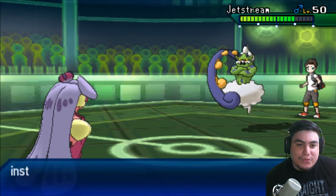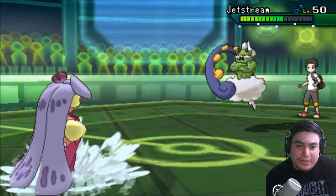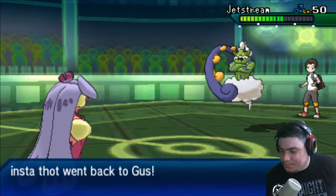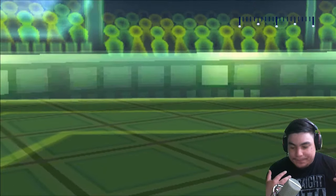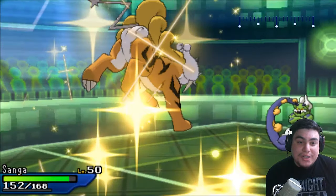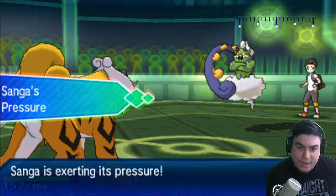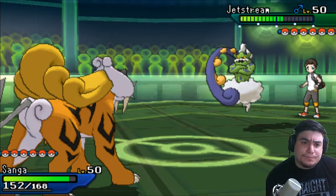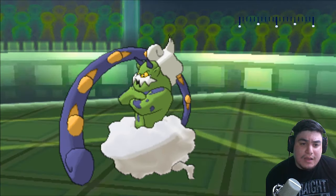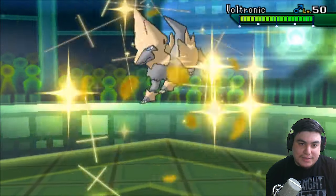I decided to hold my ground and go for the U-turn as he goes out into Tornadus. Now I'm in a position where I can bring in my Raikou, which can have a pretty decent time. My Raikou can very freely Bolt Switch in and out with the makeup of his team, and it applies pressure alongside the rocks.